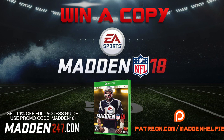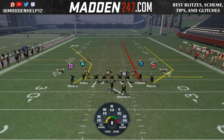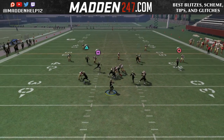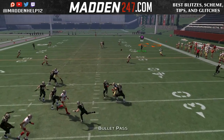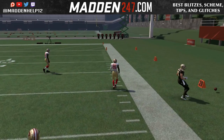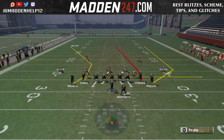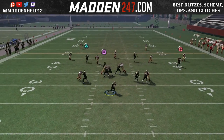In this video we're going to be going over one of the most popular and best plays used this year. It's out of the Gun Tight Offset Tight End, found in many playbooks — we're going over it in the Saints. It's very popular in the tournament scene. This is a great way to beat Cover 2 because you get that wheel type route on the outside, and it destroys Cover 2, nickel blitz, any type of Cover 2 defense.